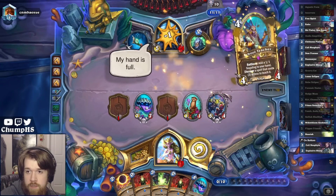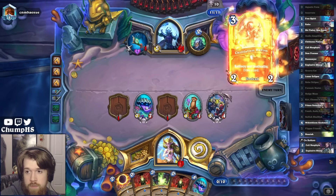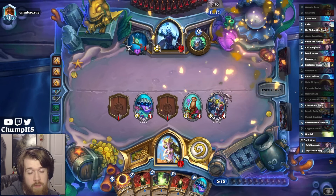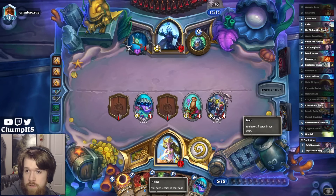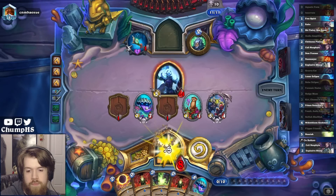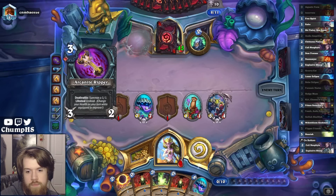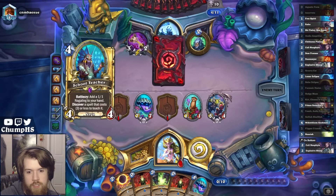Love the no-muncher overdraw. School Teacher. And Finley - Finley's a great overdraw. Finley and Mograine, I think, are the two best cards in their deck. Just gonna die to weapons.